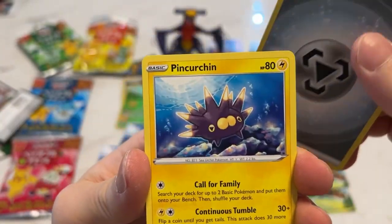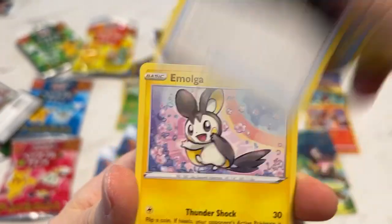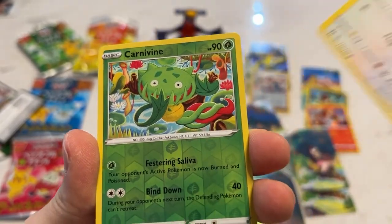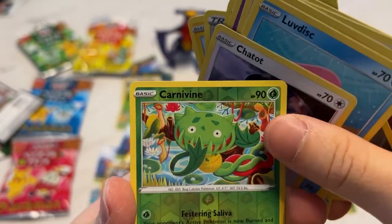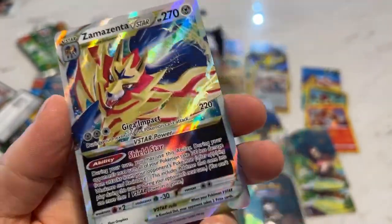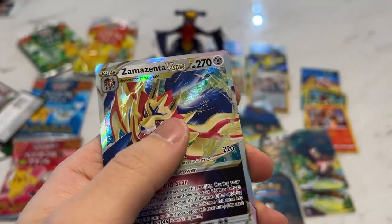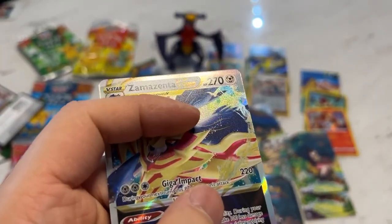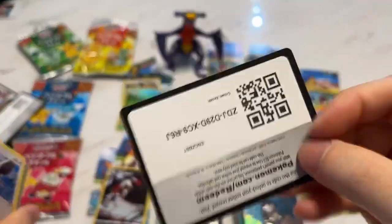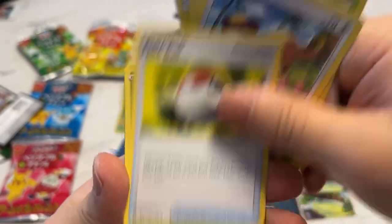I saw a TikTok where someone pulled like a god pack where every single pull was an ultra rare and a bomb — that was amazing. But I don't think there's ones in the English set. Carnivine reverse and a Zamazenta V-Star. The alt art had like different ripples, different texture on top, but this one is all wavy. Come on, give me something insane!